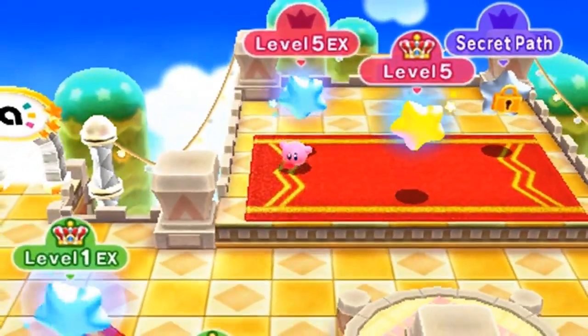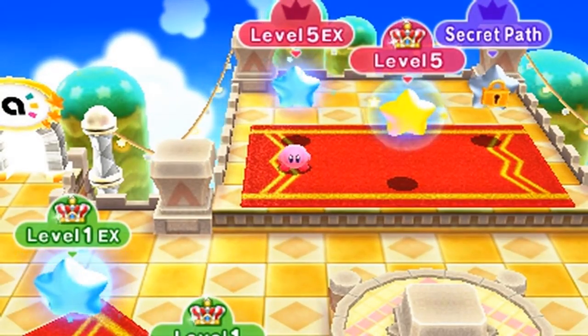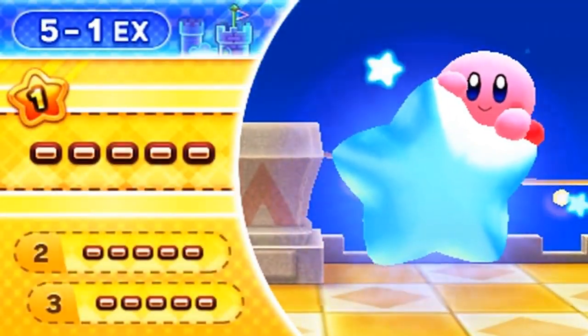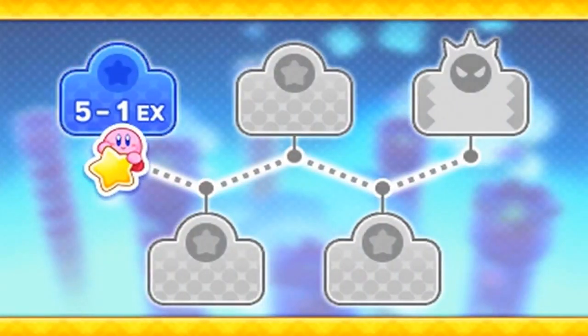Hey guys, it's me, Meteor. Here we are, the last of the EX stages, level 5. This is it. Before we unlock the secret path, this is our last trial. Anyway, let's go ahead and do this. Things aren't going to be easy, of course, because this is the final level before the final boss. Let's go ahead and do this.